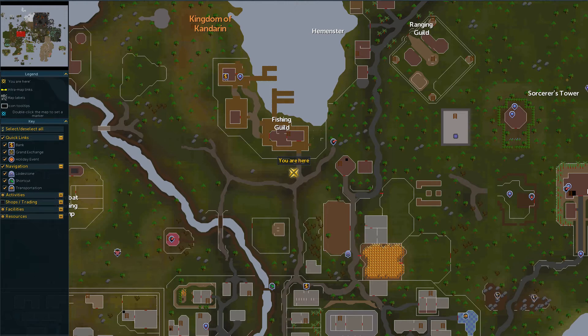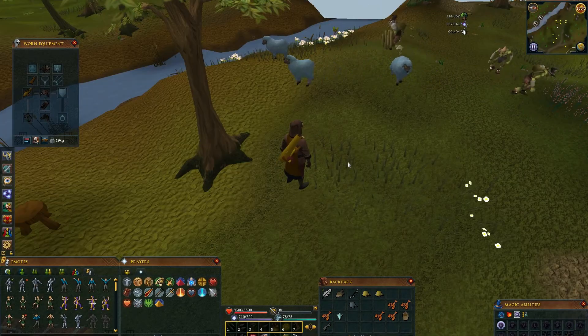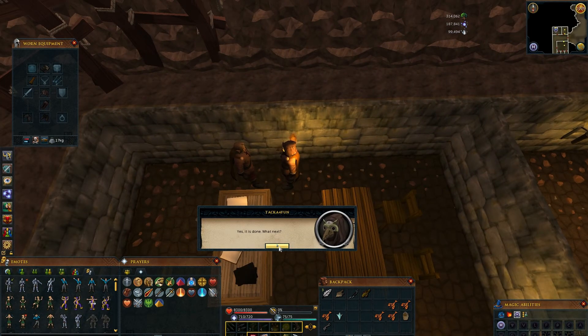Then go here for the Yellow Sheep, and then here for the Blue ones. Once done, go back to the Head Mourner and talk.